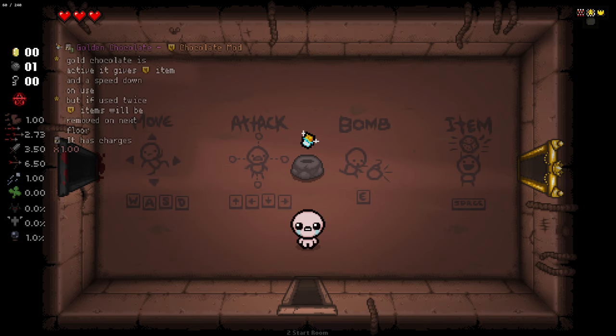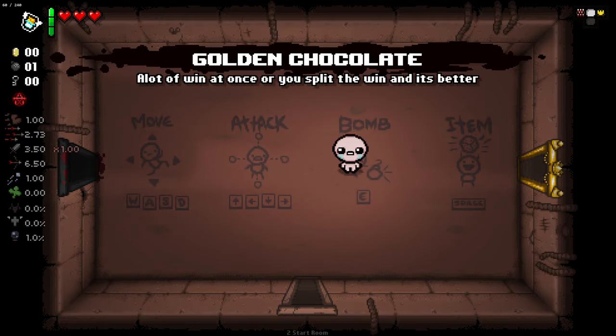As you can see, golden chocolate gives you a quality 4 item and a speed down on use. But if used twice, the item will be removed at the end of the floor. So basically, we can gain either a guaranteed quality 4 item per floor that we keep, or we can get multiple quality 4 items, but the extra ones will be removed. It's kind of an interesting idea.